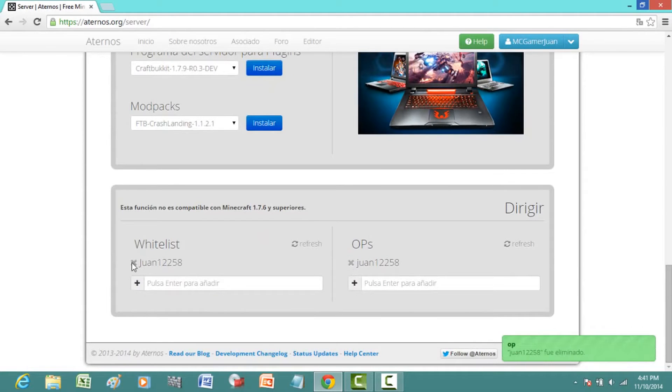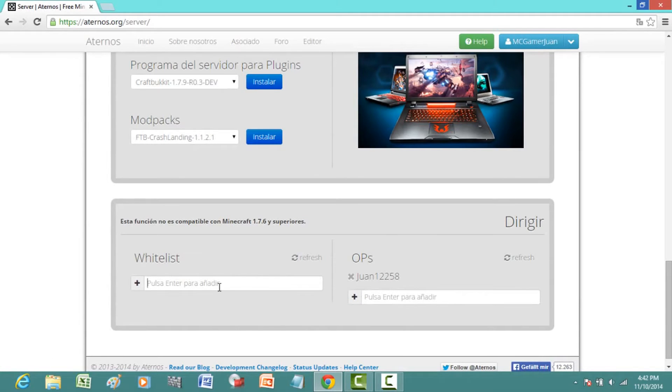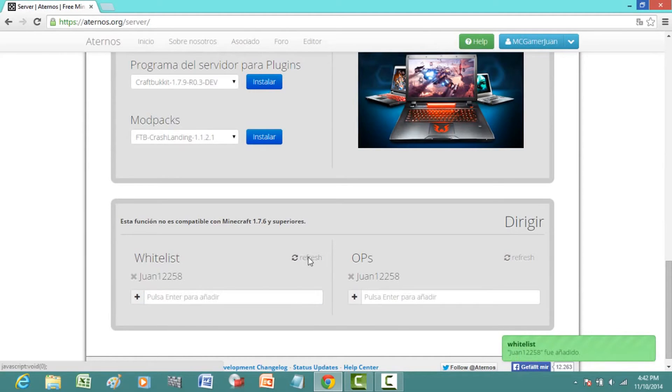Now, to op yourself, put your username — for me that's minus1 1 2 2 5 8 — and click the plus sign to add it. Refresh and it should be added. For the whitelist, do the same: put your username, 1 1 2 2 5 8, and refresh.